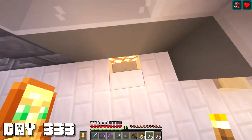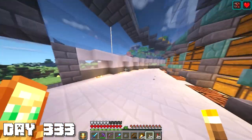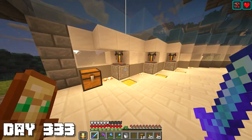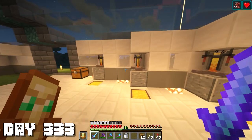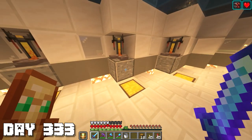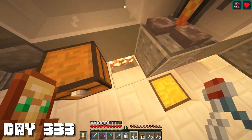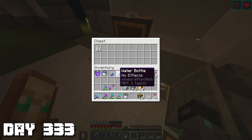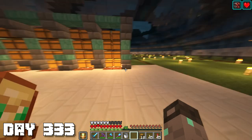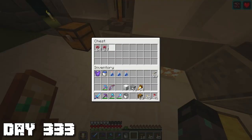For lighting I have stairs facing inward to a glowstone piece, which provides good enough light. By the end of the day I had a pretty cool simple brewing stand setup ready. I have glass bottles here, a waterlogged block so I can make water bottles, and our nether warts - locally grown. I don't have a nether wart farm right now but I want to make one pretty soon, probably somewhere in this base, so we have an easy way of getting nether warts.